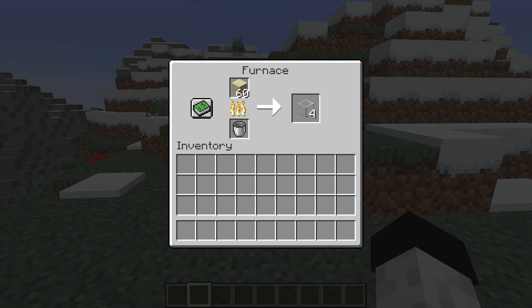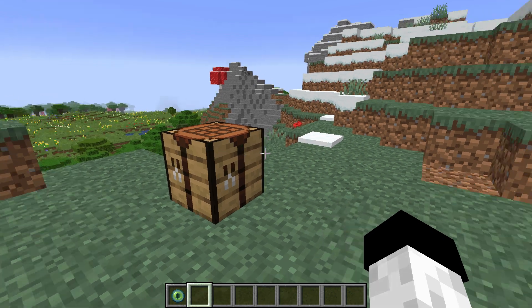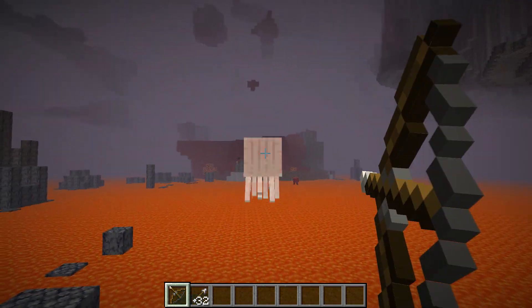The Glass is made by simply putting sand into a furnace. An Eye of Ender is made by using Blaze Powder and an Ender Pearl. And then we have the Ghast Tear, which of course is dropped by Ghasts.